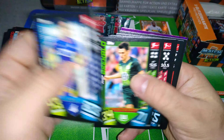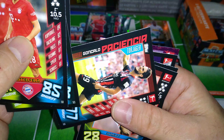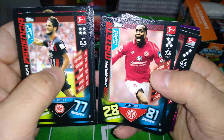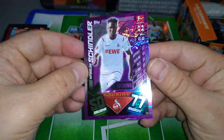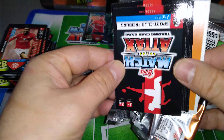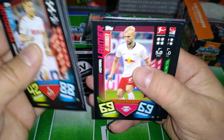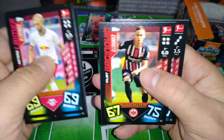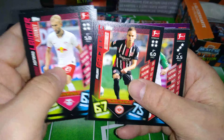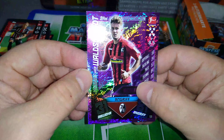Top scorer Belfodil for Hoffenheim. All-Rounder Goretzka for Bayern Munich. Nice cards. Here is Paciência, the Portuguese kid at Eintracht Frankfurt. Here's Mateta, scorer for Mainz. And we got Schindler for Cologne — here's the match winner. Top scorer Terodde for Cologne, used to play at Stuttgart. Leimer is the All-Rounder, midfield all-rounder for Leipzig — in the last 16 of the Champions League. Gasinović, All-Rounder for Frankfurt. And we got Waldschmidt — young kid, very good player, striker for Freiburg.